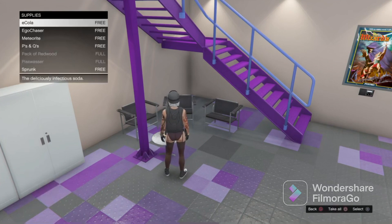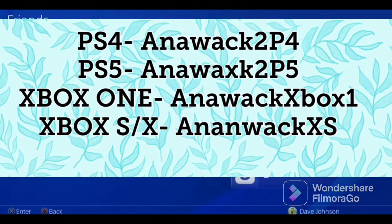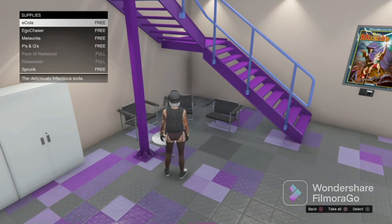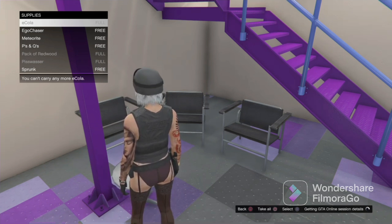Go to the home menu and then select this bot — for me it's Anawak 2p4. Join his game by going to his profile. I will leave the list of names for each console this bot is in, so for me I need to use the PS4 one. Here is the list — join his session according to your console. Once you click join game on his profile, you will receive an alert.